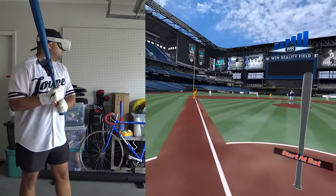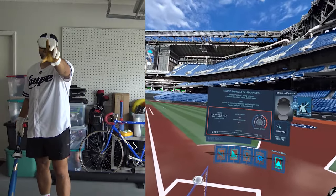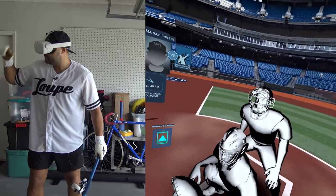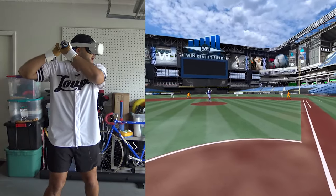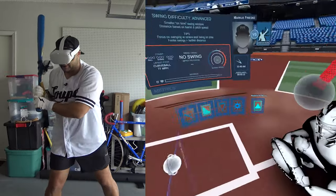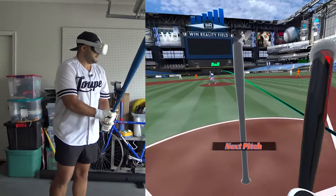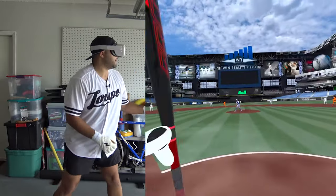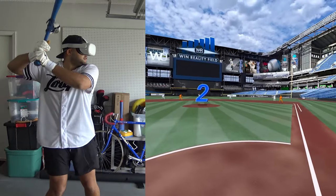First at-bat, bases juiced. Distance is based on barrel and pitch speed. Let's see what he's got. That was a changeup/curveball, 77 miles an hour right out of the gate — ball one. I'm actually okay with that. Here comes the next pitch.